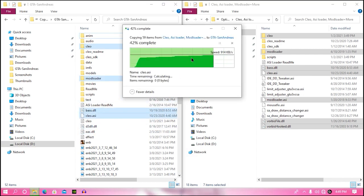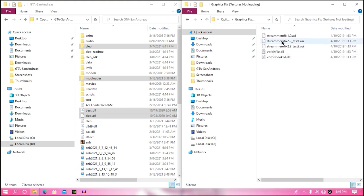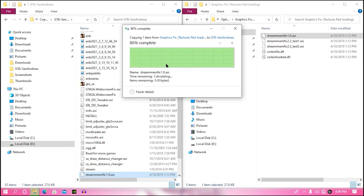Hit replace for every prompt. Then go back and search for the graphics fix folder. From there, drag and drop the steam_memory_fix.asi into your game directory. Make sure to turn off your antivirus before modding your game.